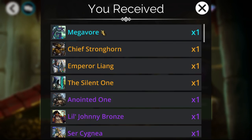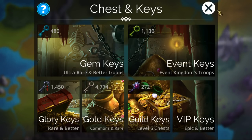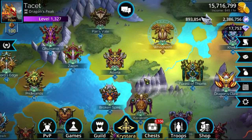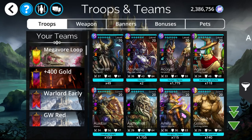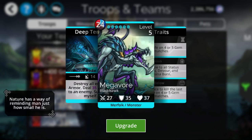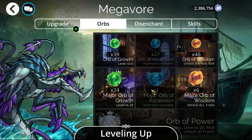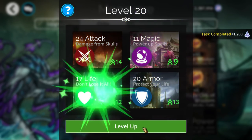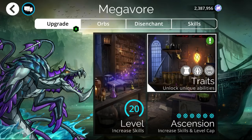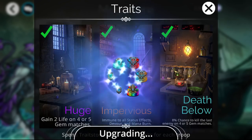We got the second Megavore after about 1,200 gem keys total — not too bad. We got very lucky on the first one; the second was more towards the average drop rate. Now let's upgrade him — using a big green orb to save souls since we have way too many. We also triggered an achievement for 1,200 free souls in the process.